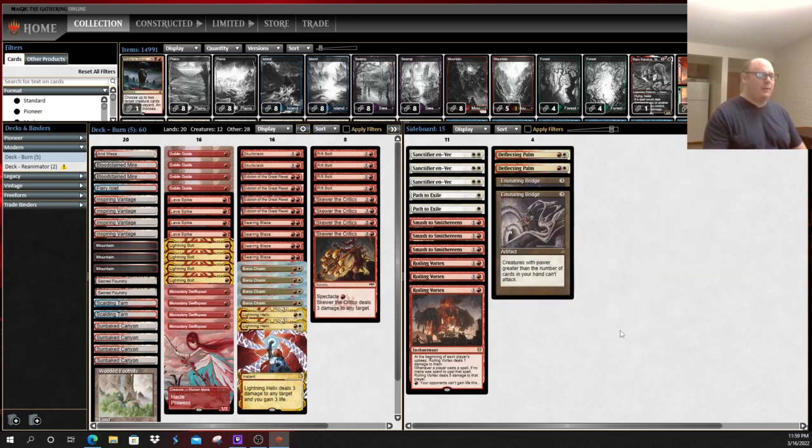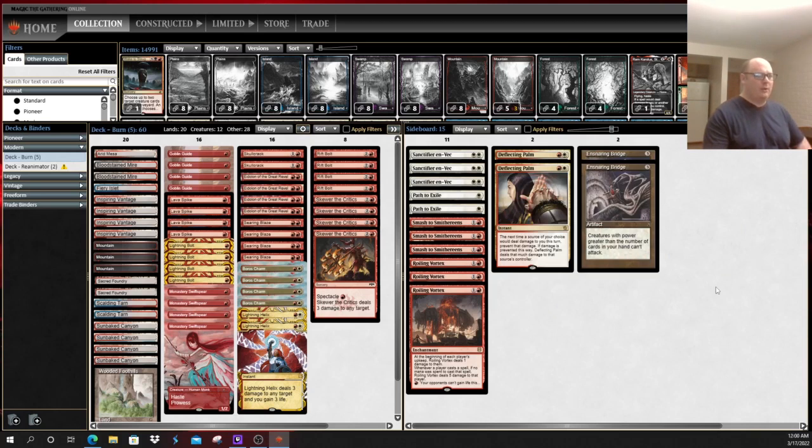Eidolon - the one card I'm not quite sure of in this particular setup - seems fine. I'm not really sure what matchups you're going to want to bring it in in the current meta, because it doesn't really feel like a creature meta. Modern has moved progressively more and more away from being a creature meta, but it's also not a spell meta, so Modern is really in a weird place sometimes. You don't have a ton of Storm-based combo, you have a lot of creature-based decks, but they're not really creature decks.